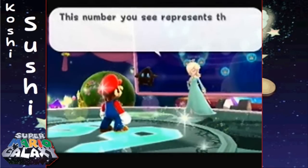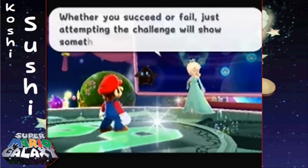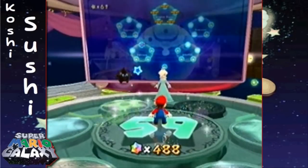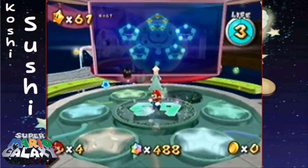As I said before, we're going for the rest of the Power Stars. Since we've actually beaten Bowser for the first time — yes, first time, which means there is a second time — you'll be able to unlock the engine room as well as something called Purple Comets.